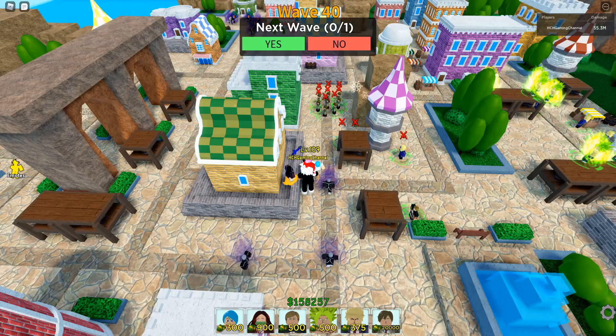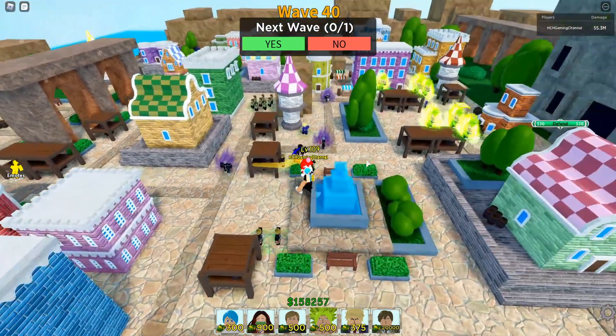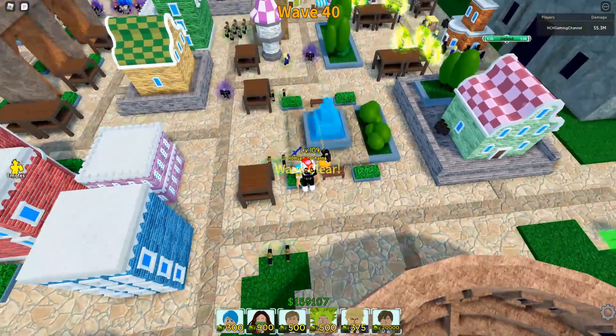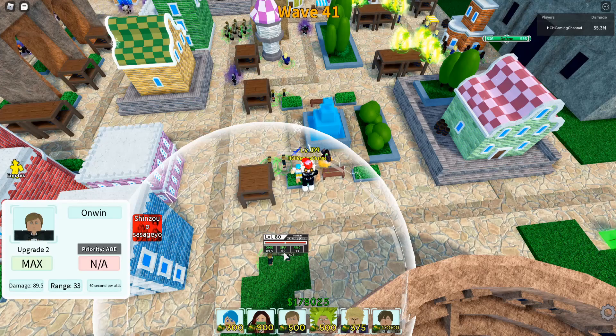55 million, wave 40. This is going to be your most effective way to farm really easily if you have Bulma, Erwin, and Light Yagami.